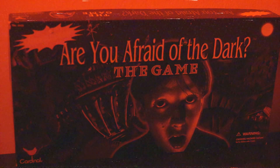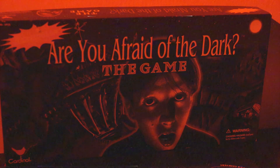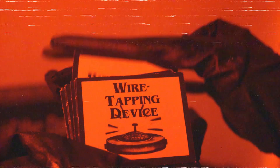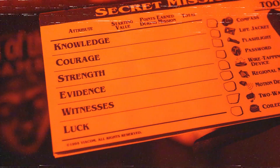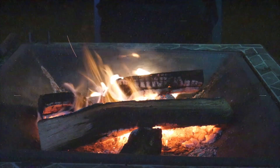Released in 1995, Are You Afraid of the Dark? The Game allows you to become the newest member of the Midnight Society. Utilizing cards that provide tools and access to special passageways, your goal is to obtain 6 points in 6 attributes in order to be initiated. Work your way through the board to some of the show's most popular locations while avoiding being sent to the pit and making it back to the campfire.